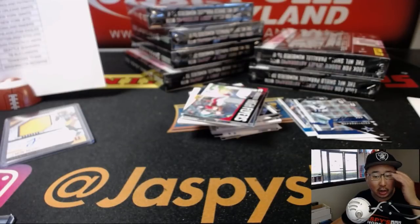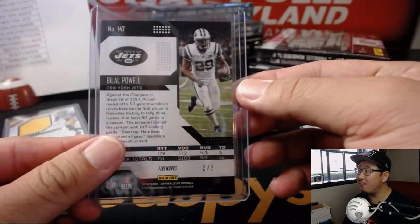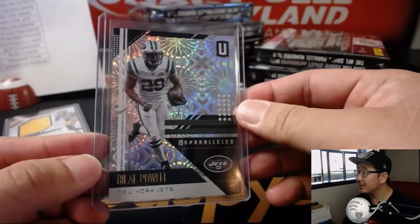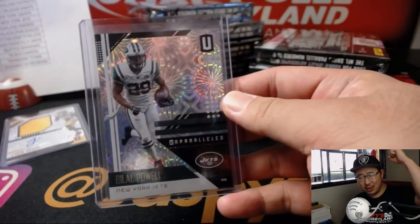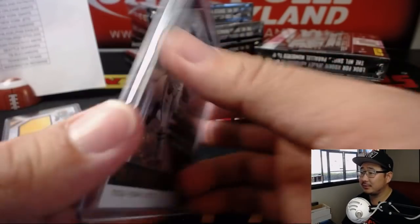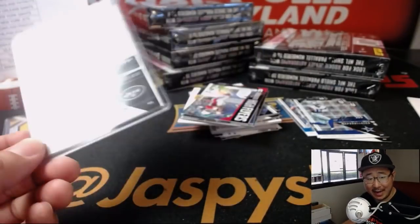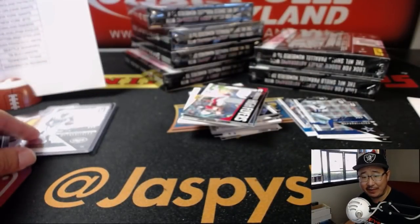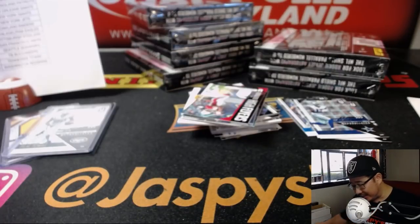I want to know what the out-of-fives are called. The fireworks — that's what it's called. The one of one is called Burst. So there you go. All aboard the Big Hit Express! So it's Burst — one of one. Fireworks, out of five. Hyper, 25. Impact out of 75. Whirl, Super Plaid, Astral, etc.